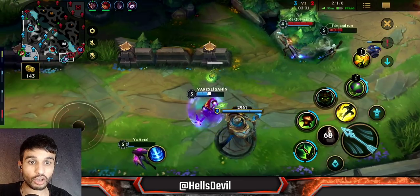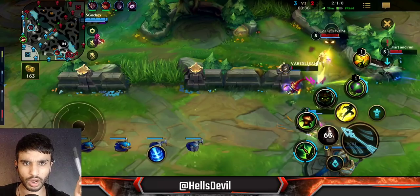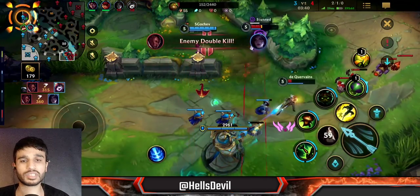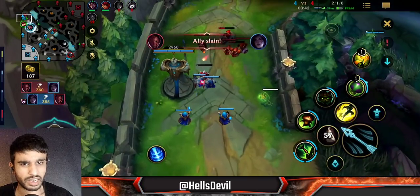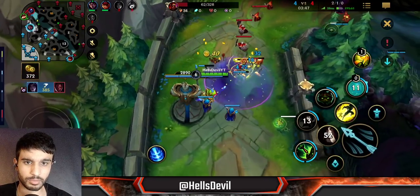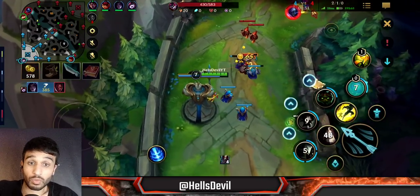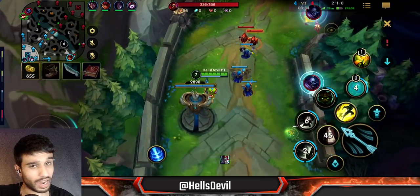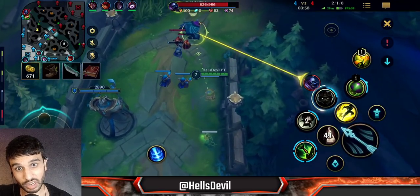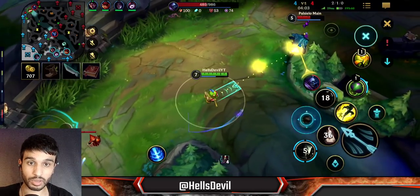Don't get too ahead of yourself — don't go under his minions and don't trade carelessly. Another way you can screw up on Teemo is getting ganked. The mistake I made was not placing a mushroom in the bush. Once you hit level five and have mushrooms, place them at spots where you'll catch out an enemy jungler trying to gank you. I didn't do that here, and that's why I died to Amumu.